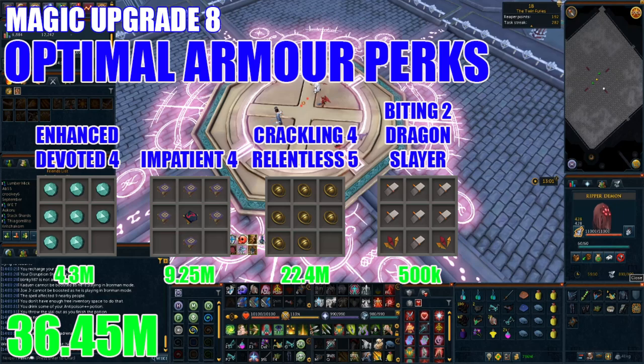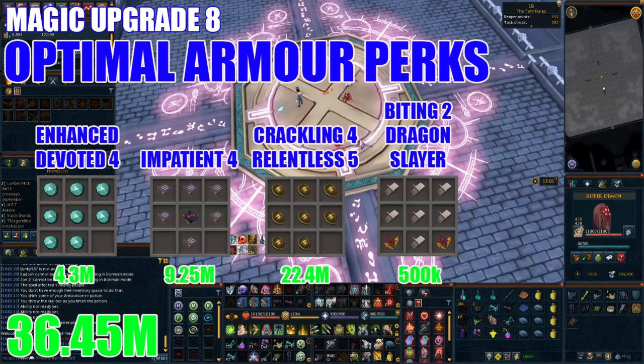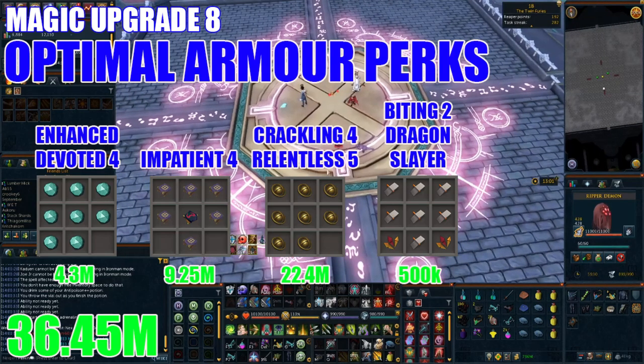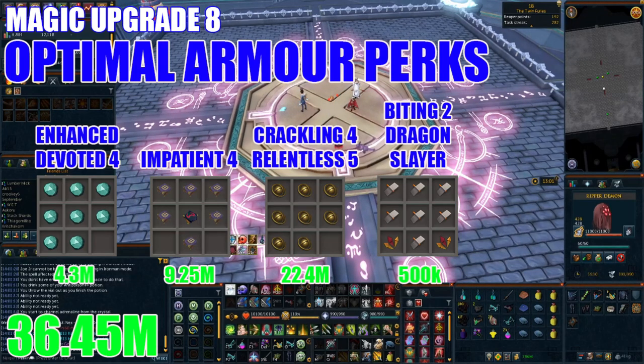Once you obtain your armor, do not waste any time perking it out. For 3.3 million GP, use eight Faceted components to create Enhanced Devoted 4. This offers an 18% chance to make your protection prayers 100% effective for three seconds, similar to the Devotion ability. This is a really nice upgrade that will reduce the damage you take while PvMing, enabling you to deal more damage by focusing less on staying alive.